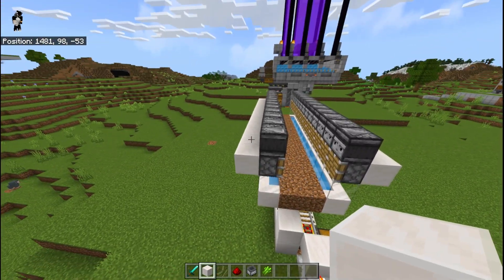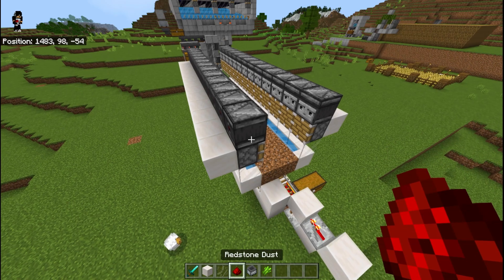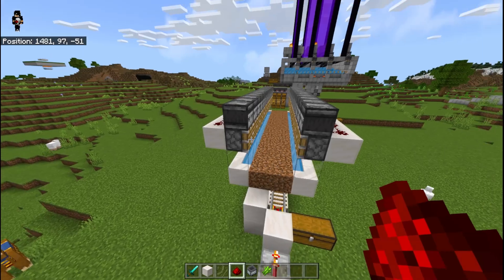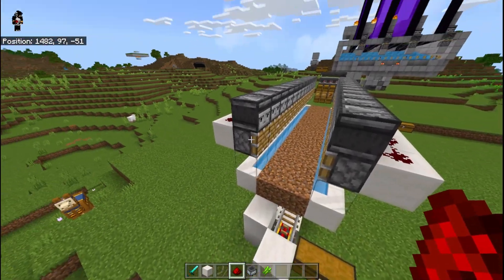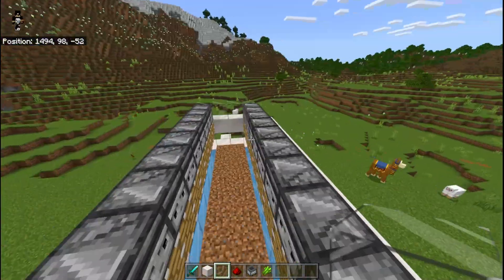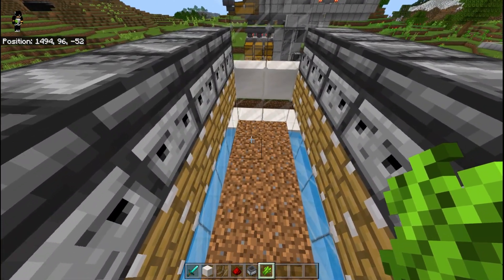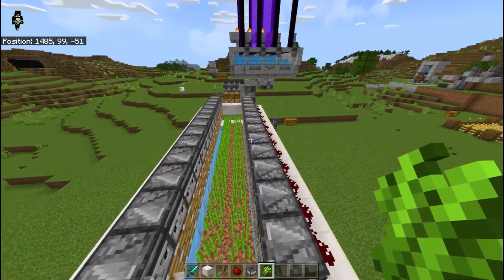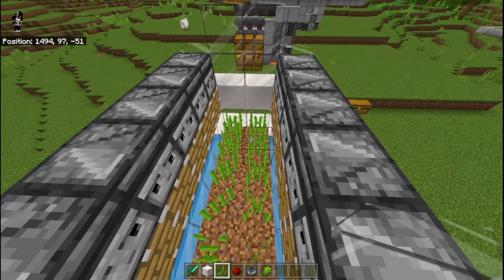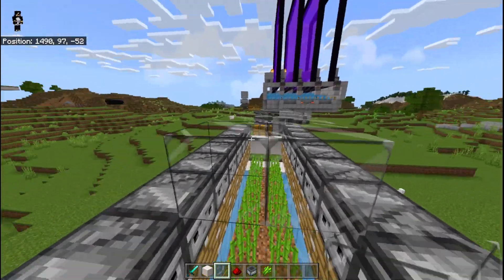Friends, we have to put the observer here and now we are going to connect the observer with the piston. So we have to put the redstone and the observer behind the rest of it. Now we have to cover the area on the back side — cover the area on both sides. Now we have to put the sugarcane here and we have to put the dirt here. Now we have to put the glass here and then cover the area on the upper side as well.